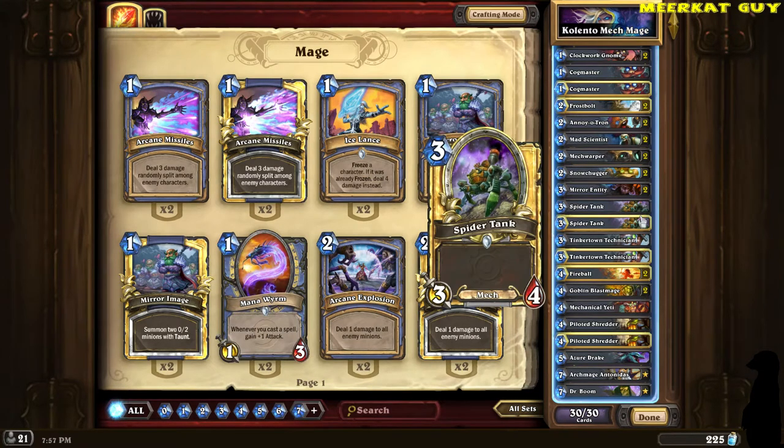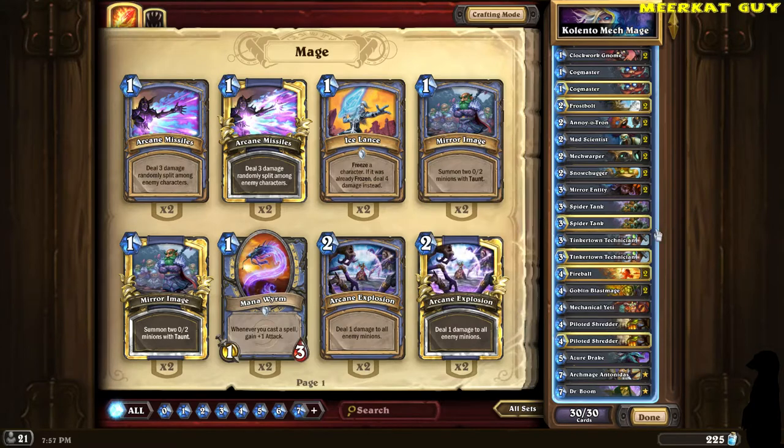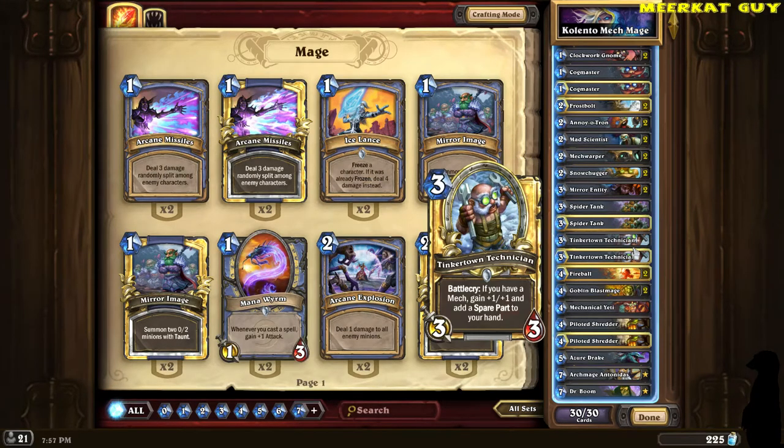Moving on, two Spider Tanks — the meat and potatoes of the deck. Good three-mana, four-attack, four-health cards, like a cheaper version of the Yeti, except it is a mech card which synergizes well with this deck. Two Tinkertown Technicians — amazing card, one of the best cards in this deck. If you already have a mech out, it's a 4/4 plus a spare part card into your hand. You cannot beat that for three mana.